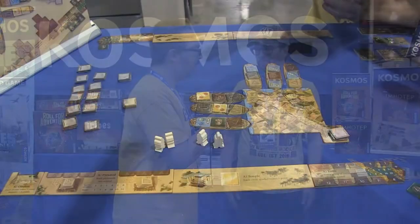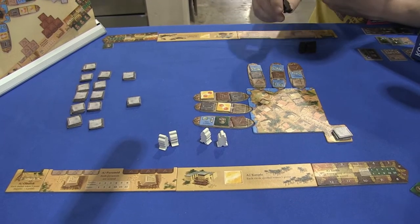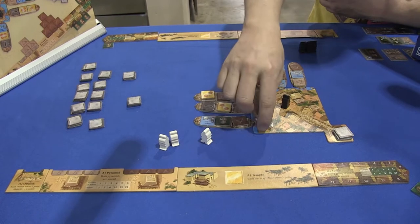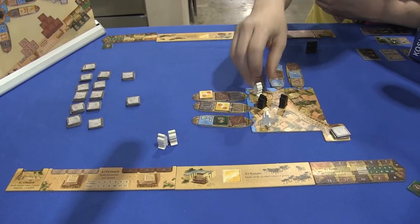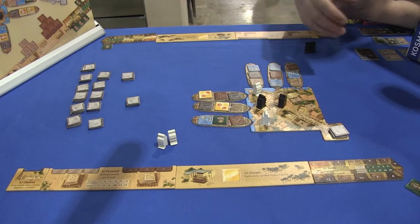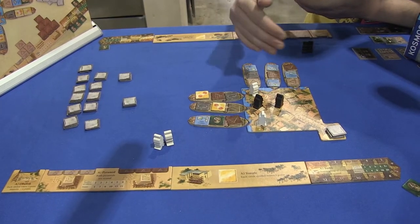It actually plays really easy and really quick — about 20 minutes tops. It's really simple because on your turn you have one of three choices. You can take one of your little meeples and put it on any of these open spots in the harbor. And once there's enough meeples on the board, you can do your second option, which is to unload one of the boats in a column or a row.